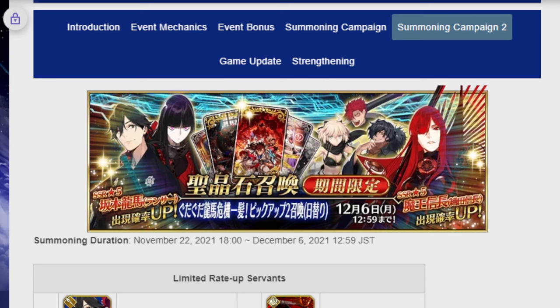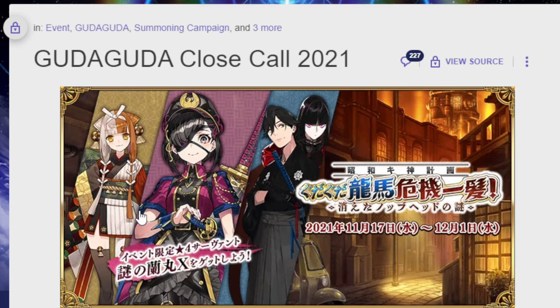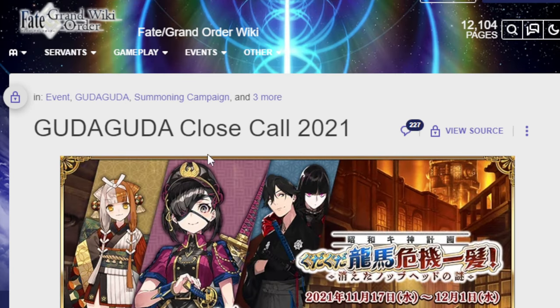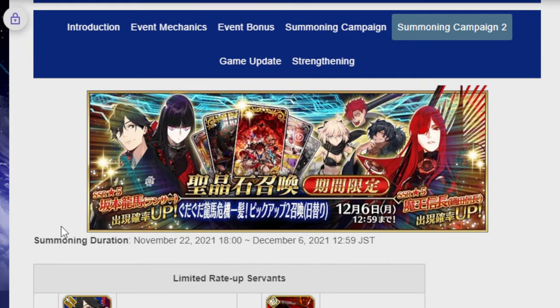Hello everyone, are you ready for another adventure? It's me, Wookiee, and I'm back with another Fate Grand Order video. Today let's talk about the Part 2 banner that's going to be coming up in about a week from when the event came out, which was weirdly released on a Sunday — so it would be around the 19th or 20th, depending on your time zone. But anyway, I'm going to talk about the banner and the units on it. Let's get into it.